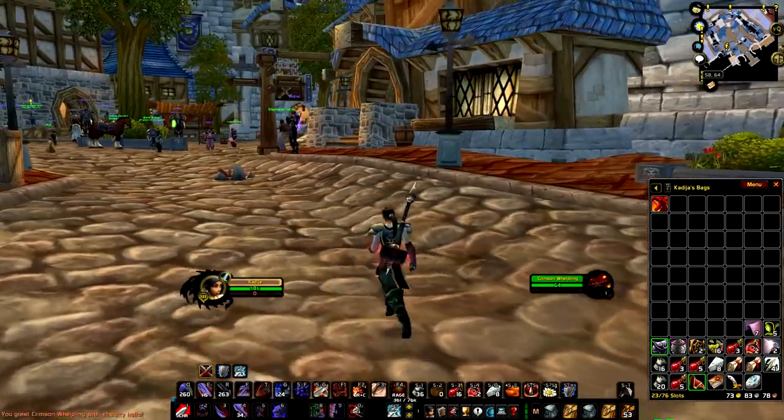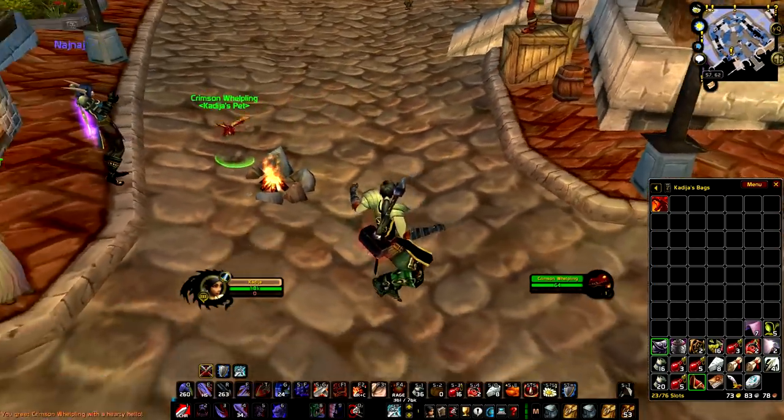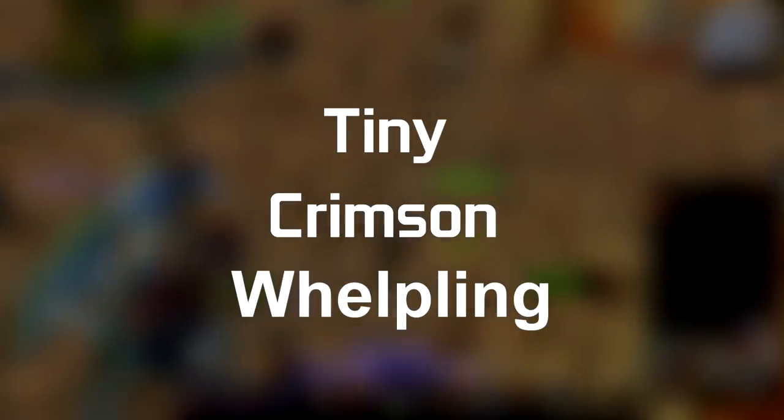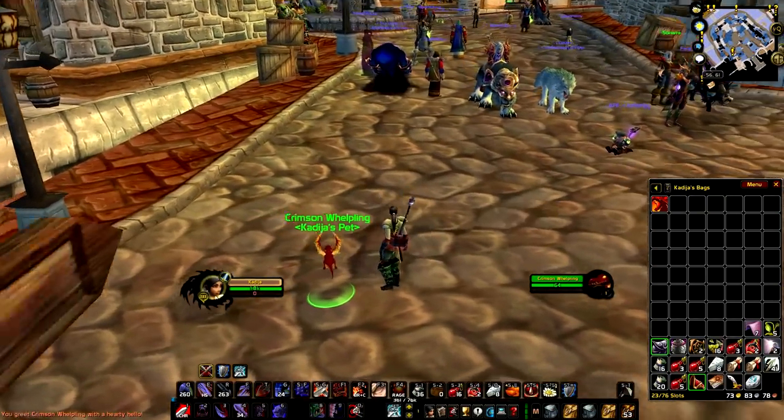Hi guys, Frost here. Welcome back to another low level grinding video. For today's topic we'll be discussing the farming of the BOE pet Tiny Crimson Whelpling, which is a rare and quite expensive pet with an average price of 25-50 gold.